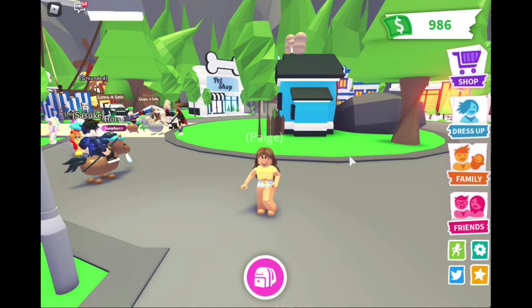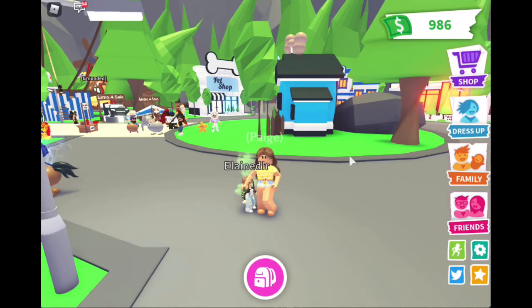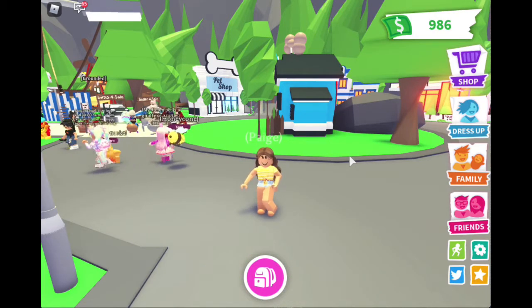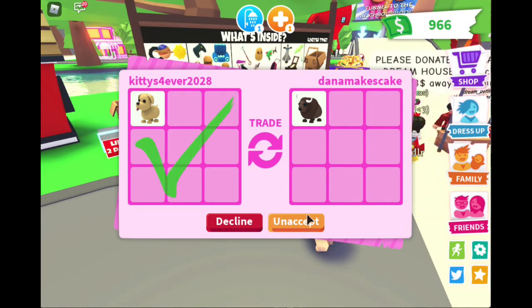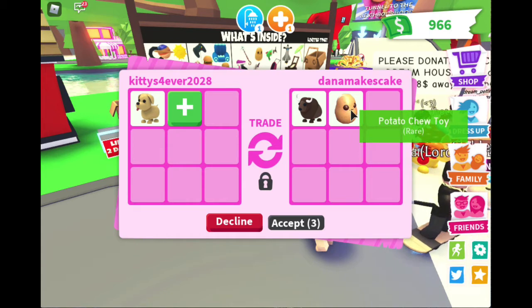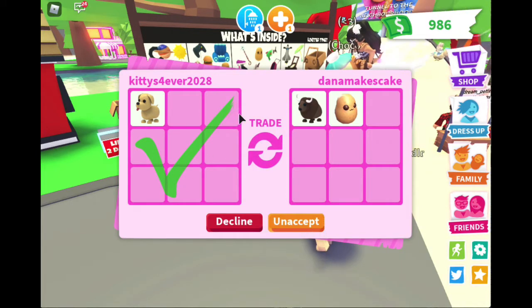I'm going to start off with a dog. Dogs and cats are starter pets, so you might want to trade it for a little bit of a higher tier common before beginning common to legendary. I'm going to pull out my dog and say 'trading dog for any other common pet' and see what offers I get.